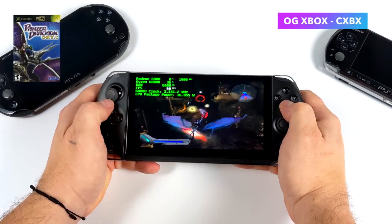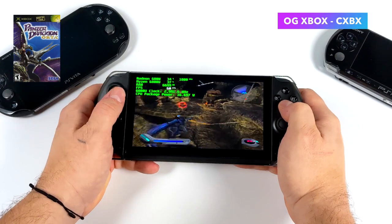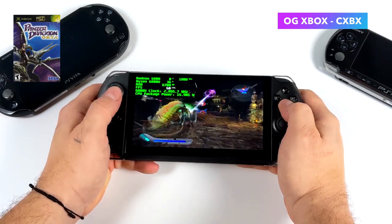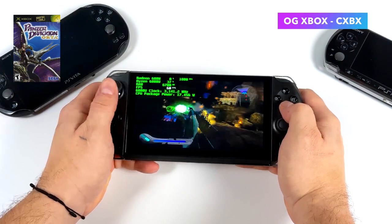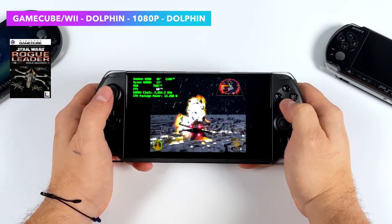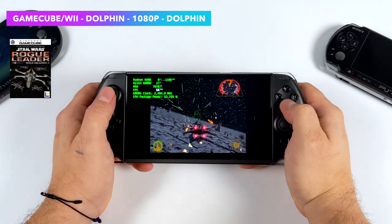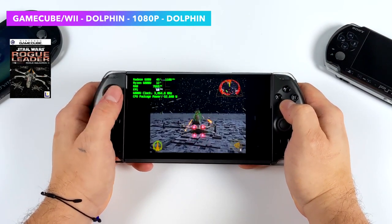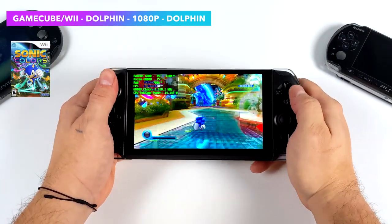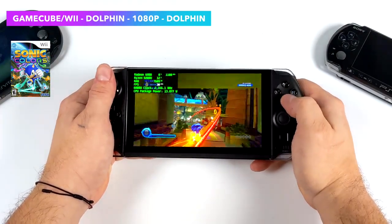Next up we've got original Xbox emulation using CXBX Reloaded. I tested Jet Set and DOA 3, but the one I wanted to show off was Panzer Dragoon — a harder one to emulate especially on these Ryzen APUs. I've got the 6800U set at 18 watts and we're pulling around 16 to 17, so just know some original Xbox games will need to go over 15 watts. For GameCube and Wii I've got Rogue Squadron 2 running in Dolphin at DirectX 11 back end, 1080p, only pulling 15 watts. Even at 720p it looks absolutely amazing and gives maximum battery life. Something like F-Zero GX on the hardest track — Firefield — pulled around 18 watts at 1080p, but we can do under 15 at 720p.